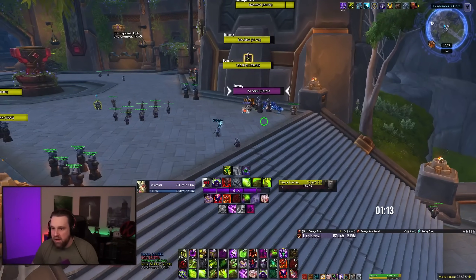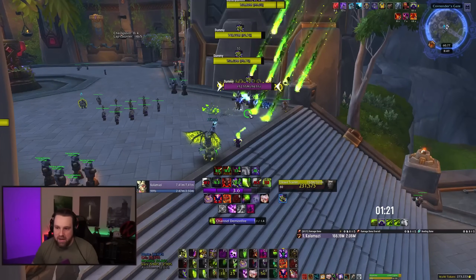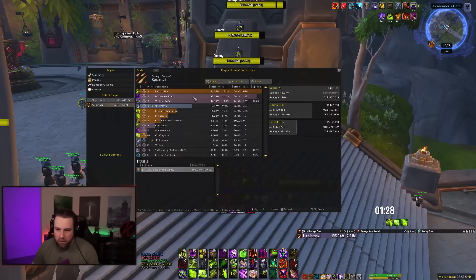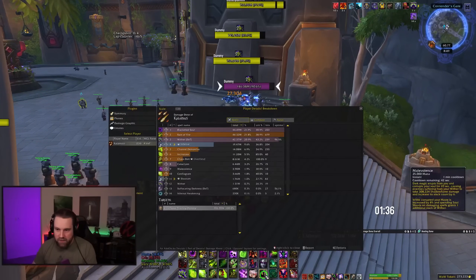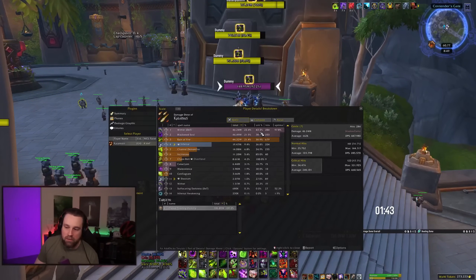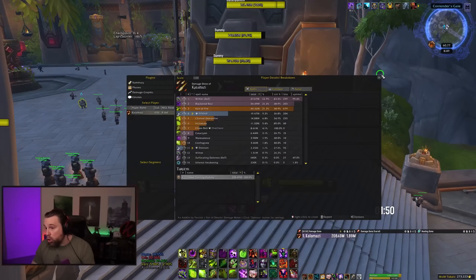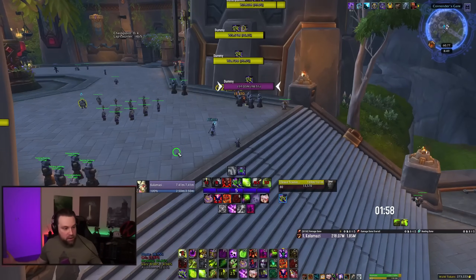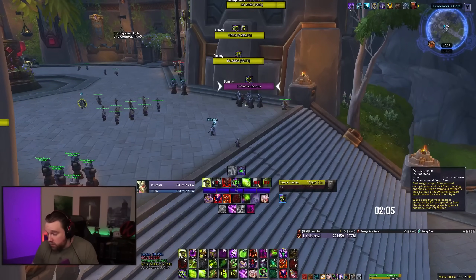That's the gist of Destro AoE. Pop Malevolence every minute going into a pack, Cataclysm, Rain of Fire depending on shard count, Channel Demon Fire to extend Withers. Wither is a large portion of your damage — Wither and its Black Soulstone stacks. The fact you can permanently apply it with Cataclysm and extend with Channel Demon Fire is very strong. It's very smooth, very fluent, and honestly hitting Malevolence — like a baby Dark Soul — feels really good.